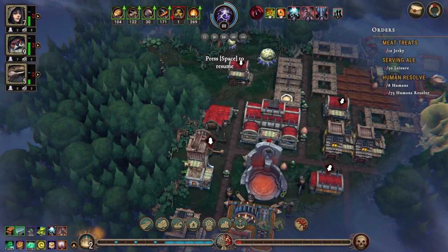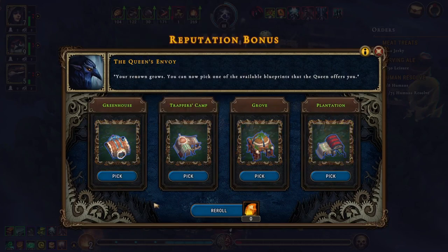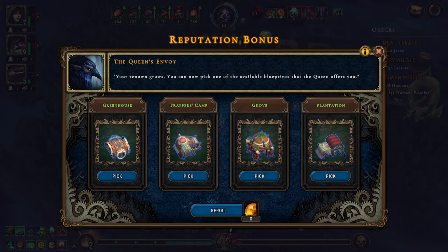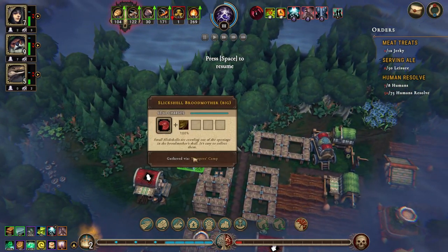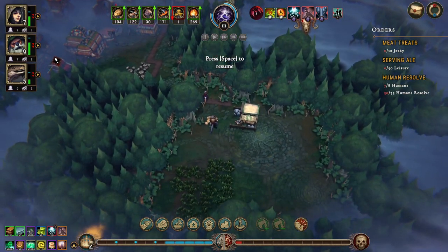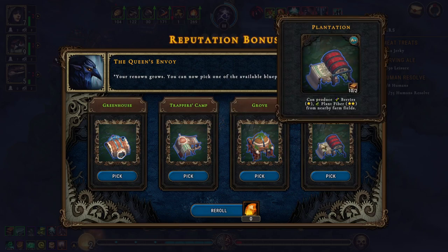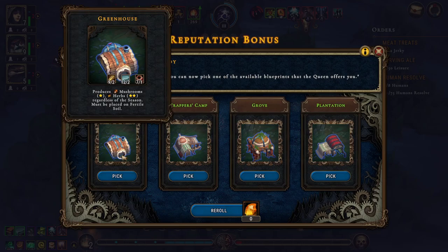Welcome back folks! We got two new buildings to choose from. The Trapper's Camp could actually be nice for the meat, because we had the Flickshell Broodmothers. There was also the Grove which can produce barrel berries and crystallized dew, and the Plantation that can produce berries and flat fiber. But do we really need flat fiber? The greenhouse we don't need.